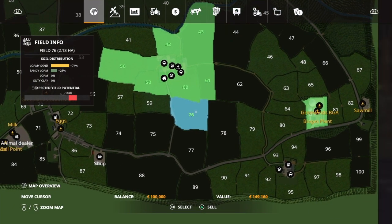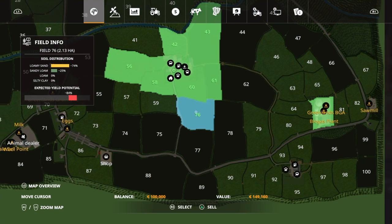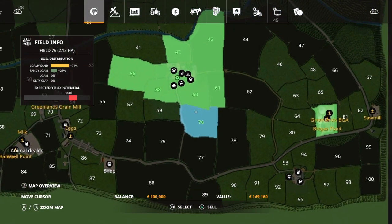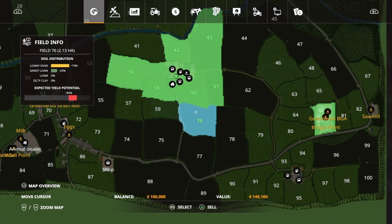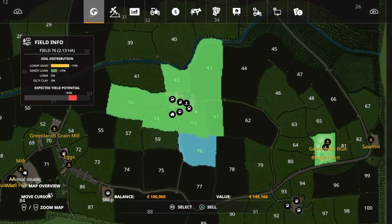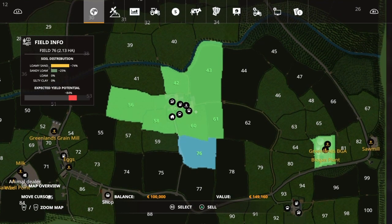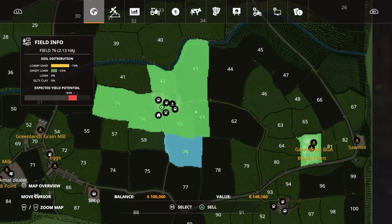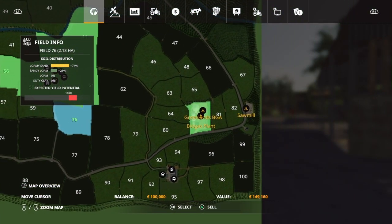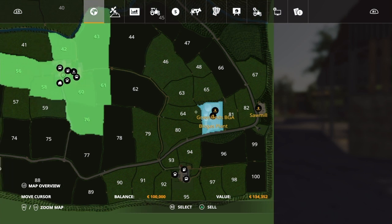Field 76 down here is by far the worst one. I would put grass on all of these ones that don't produce really well and let the cash crops be on the rest. That is a ton of fields — seven fields you start with on this map, absolutely awesome. And this one was $149,000. You also start with the BGA — I did not purchase this, it comes with the map. If you wanted to buy it separately, it's about $134,000.